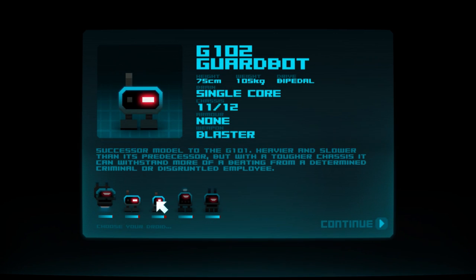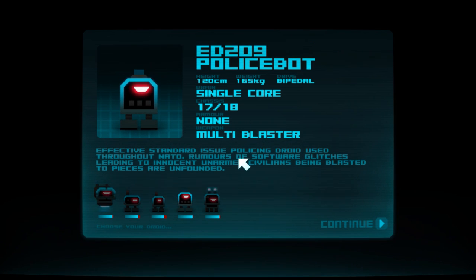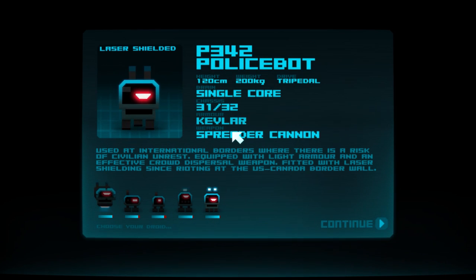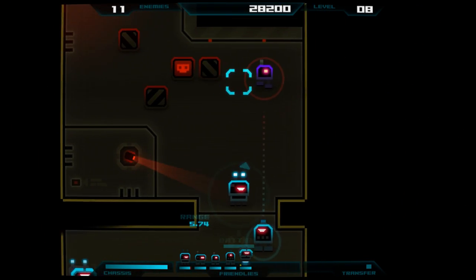Let's have a look through what we've got. There's a guard bot here, just very basic. Different kinds of guard bots are available. This one's a little bit tougher. This guy right here has a multi-blaster. That guy is laser shielded, so if he gets hit by lasers, it bounces off. He also has Kevlar armor and a spreader cannon, so the police bot is a little bit of a beast.